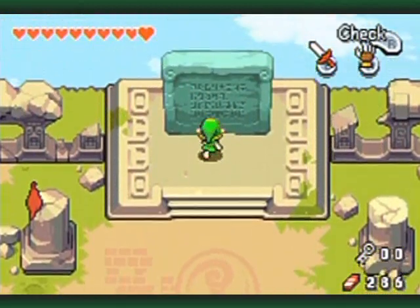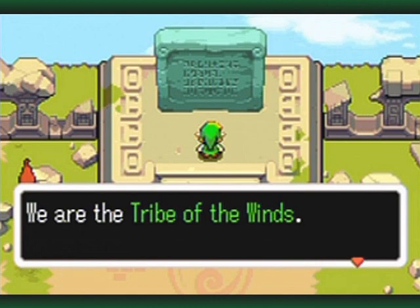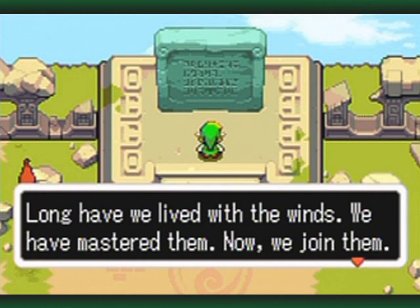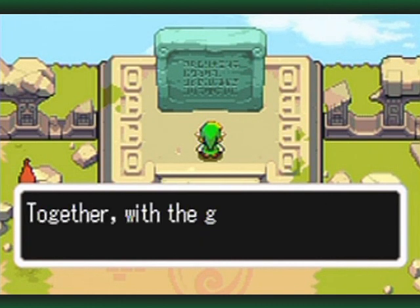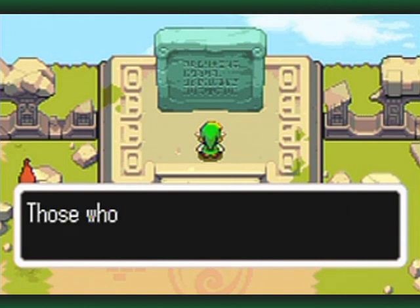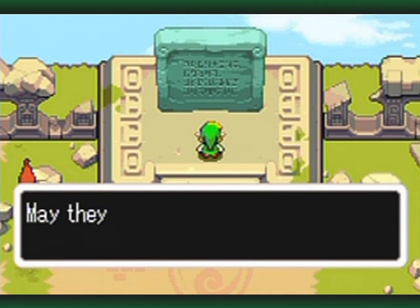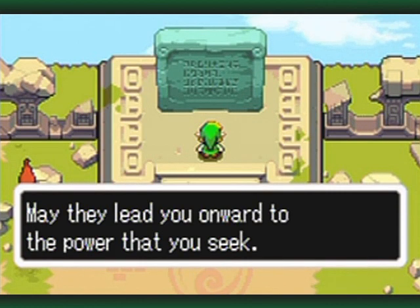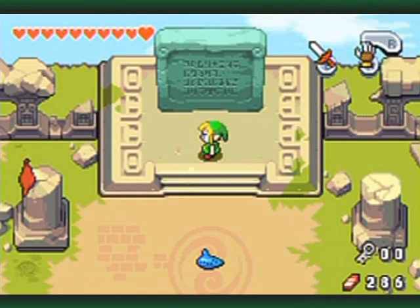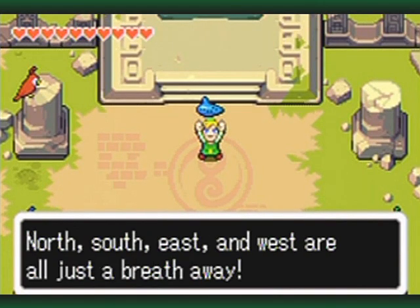Let's see if the element is up here. 'We are the tribe of the winds. Long have we lived with the winds — we have mastered them. Now we join them. Together with the great winds at our backs, we head for the skies. Those who come seeking our power must play the notes of Zepha teaches. May they lead you onward to the power that you seek.'